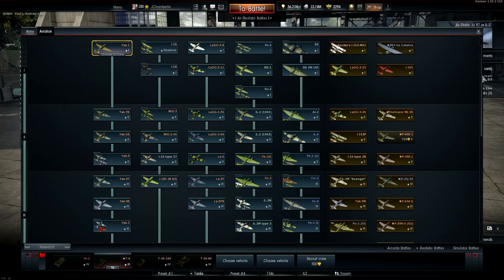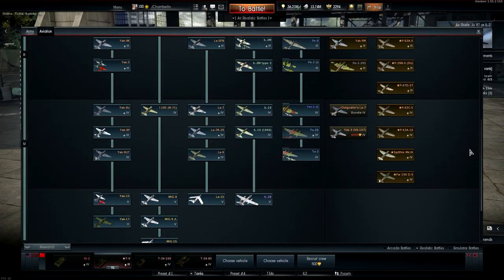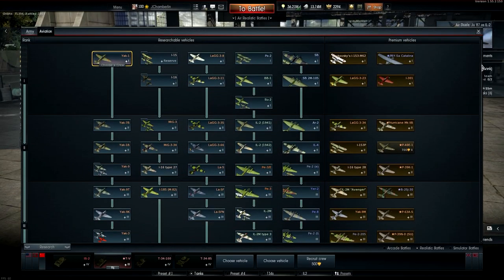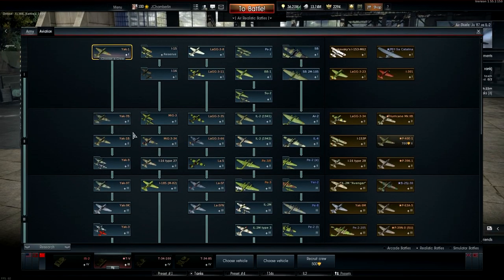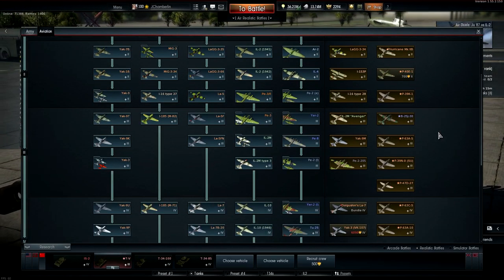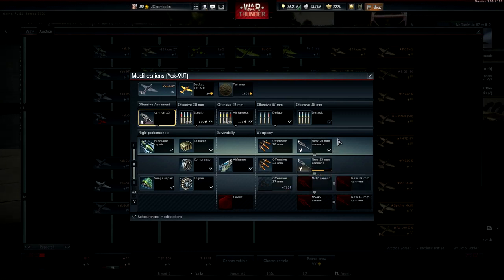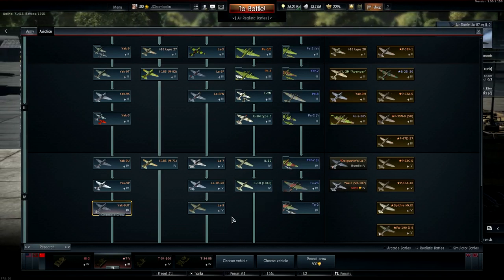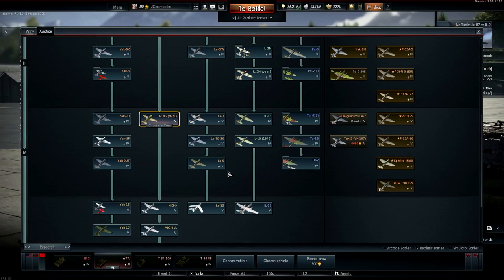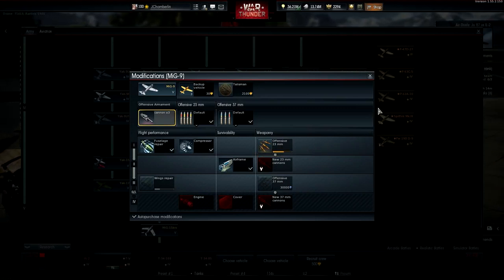For Soviet aircraft, I've got a ton of stuff — lots of premiums. You can tell this is a Russian company because there are so many Soviet premiums. As far as spades, I have most of my Soviet fighters spaded down to the Yak-9UT which is about half done. The La-9 and La-7s are all done. The second I-185 just needs bomb pylons. For jets, my MiG-9 is the most upgraded, but I've barely touched it in months.